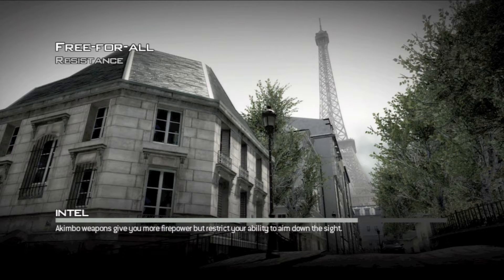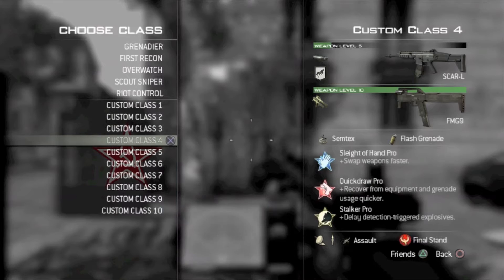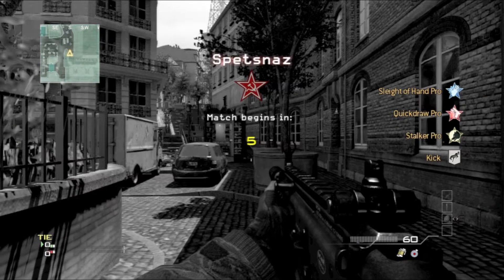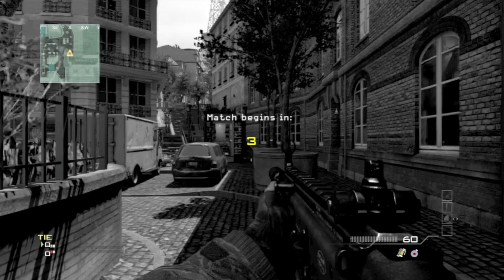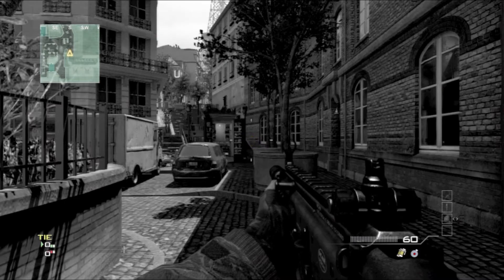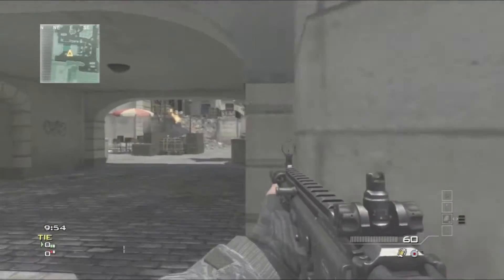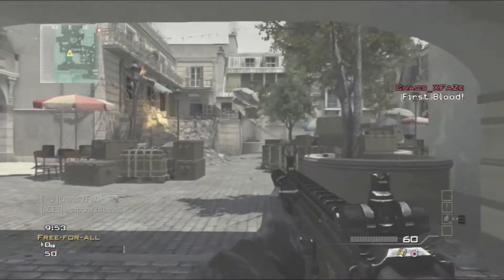Today I'll be using a class setup which is the SCAR-L with a suppressor and the kick proficiency. I'll also be using the FMG-9 akimbos as my secondary, and a perk setup which is Sleight of Hand Pro, Quick Draw Pro, and Stalker Pro. I'm using a UAV, Predator Missile, and Attack Helicopter, with Semtex and Flash Grenades as my primary and tactical grenades.